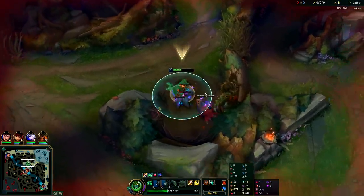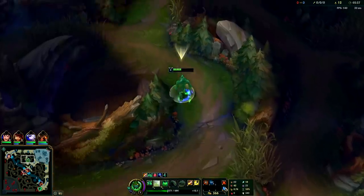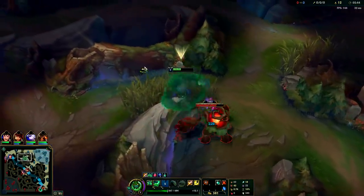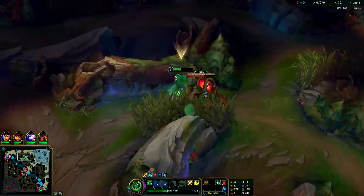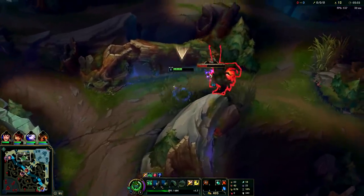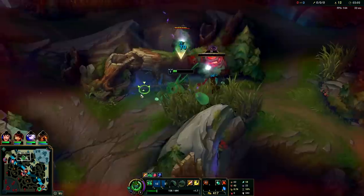You're gonna go double adaptive in your runes. Electrocute, Sudden Impact, Eyeball Collection. Nimbus Cloak is really nice, and Absolute Focus is normally pretty helpful. If you want to see the full rune order all in one place, go to the very start of the video - I have it all there for you to see. We got a lot of questions in the comments asking about the runes, so check there.